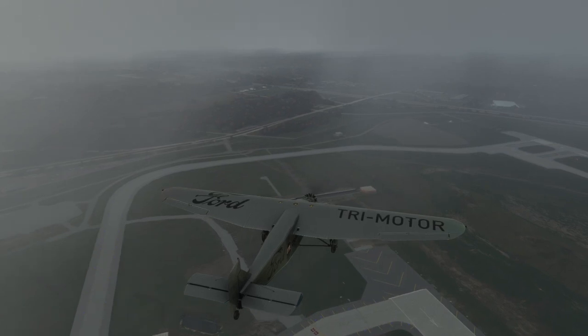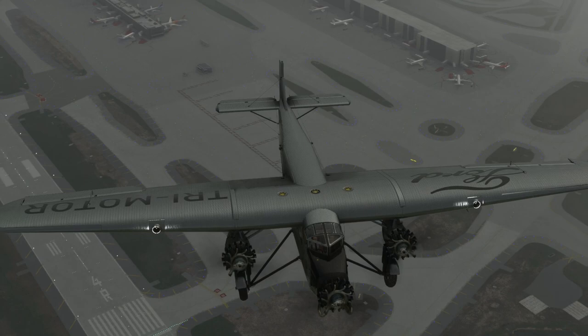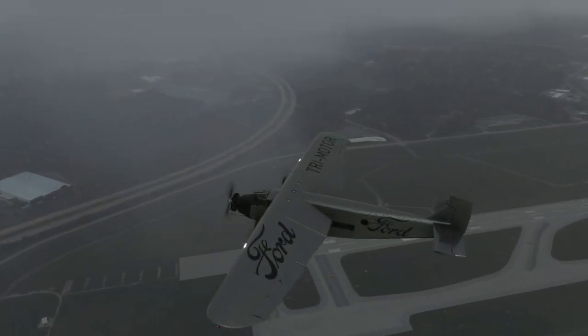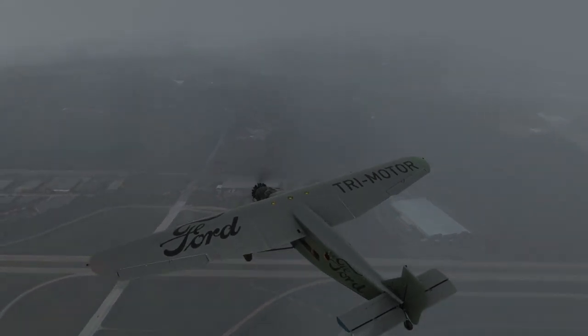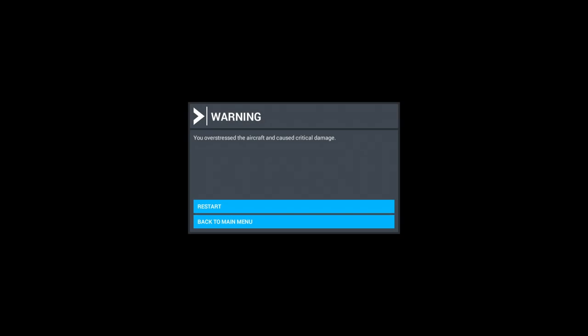The handling just doesn't feel like a vintage aircraft very much — it feels very easy to fly. Obviously with its huge wing it gets off the ground very easily, and it's probably good for bush missions. The floats and skis are a nifty addition, and flying it around Alaska in particular might be interesting. It overstressed at 114 knots indicated, so it can't go faster than that.